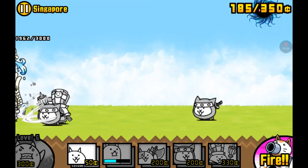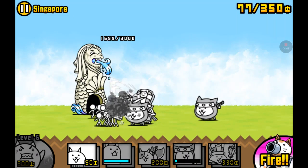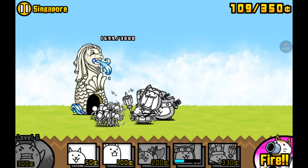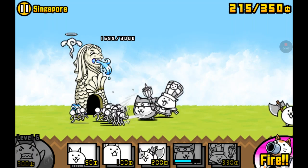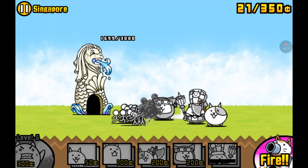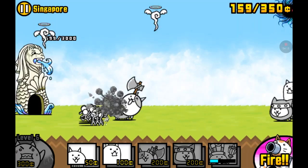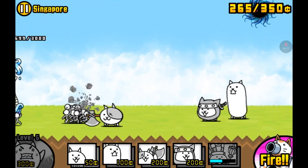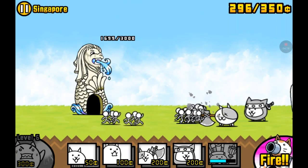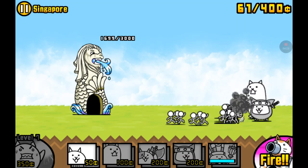I'm putting in a Tank Cat as always. I have an Axe Cat here. That Ninja Cat's still alive after all that he went through. He finally died after like 25 million hits. I'm going to put in another Bishop Cat and save up. That Bishop Cat died — I'm pretty glad I put in a new one. The Axe Cat's there.